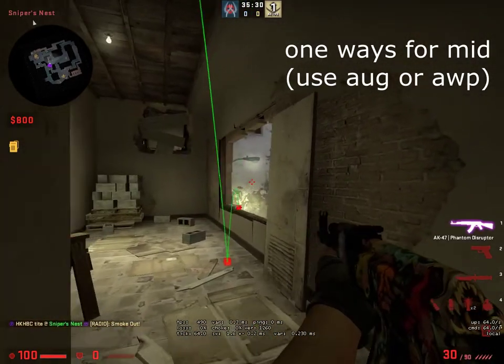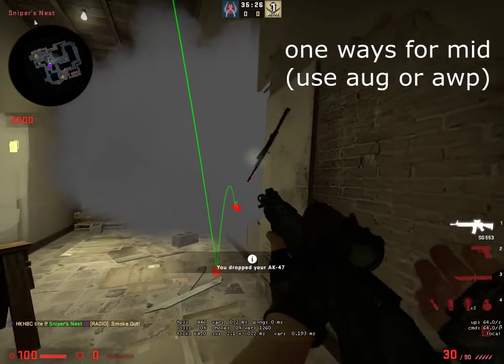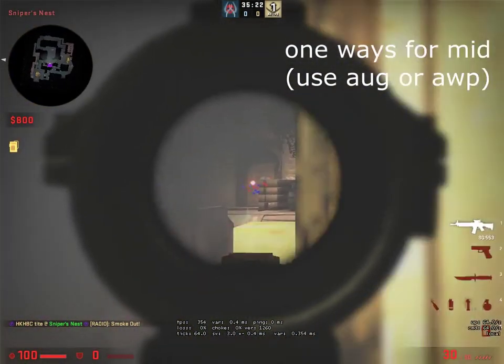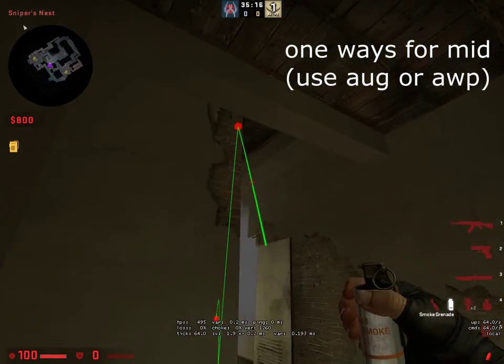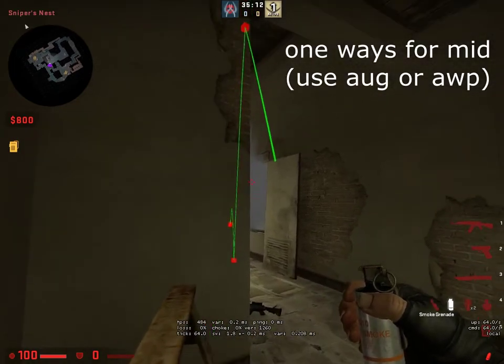It's a one-way for them. You can also jam yourself in this corner, aim at this dirt, hit here, and then throw. Same concept — it's a one-way. In terms of a flash you have maybe two options.